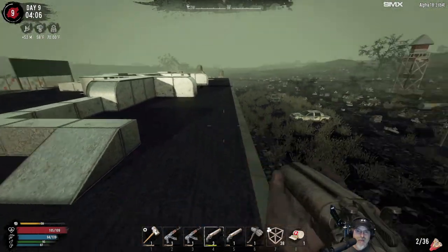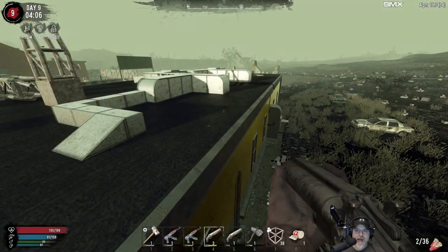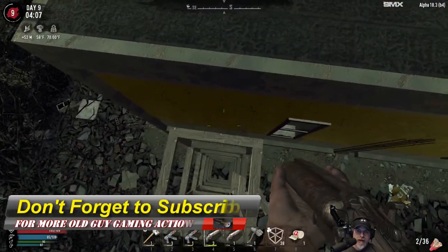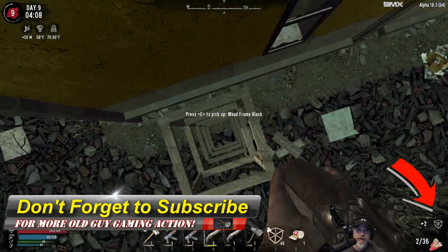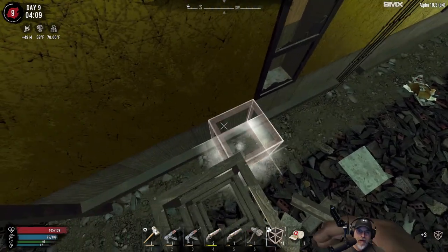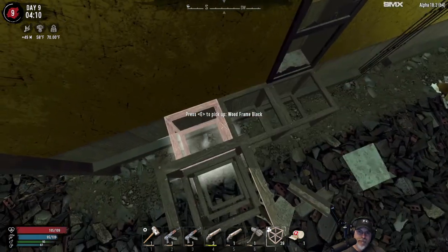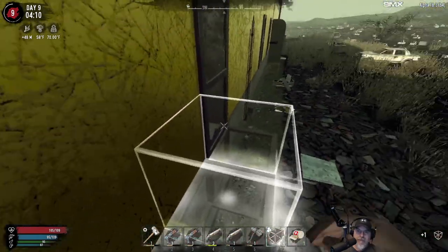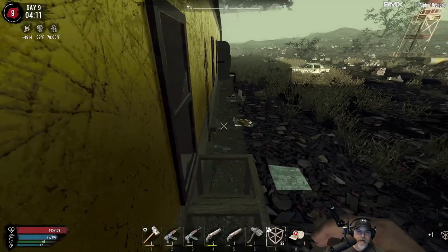I believe there's probably a couple of vultures over there, but if we could avoid aggroing them that would be ideal. The good loot for this POI is actually right behind this wall here — it's in this kitchen. So we're gonna see if we can work our way in there without hopefully attracting too much attention.